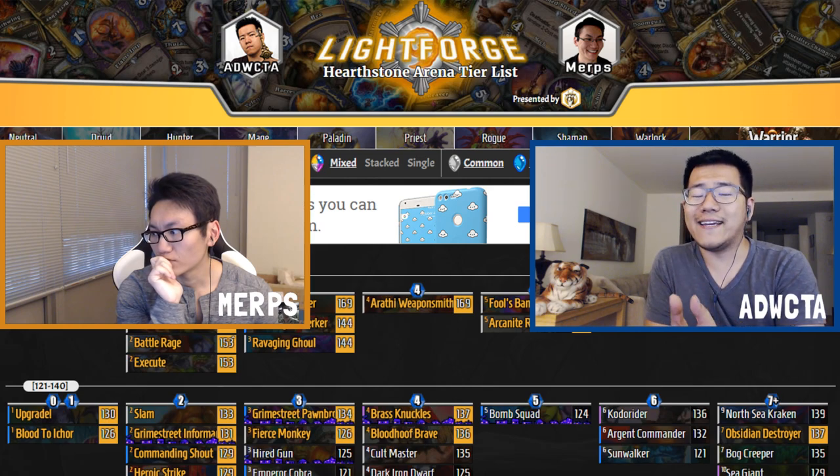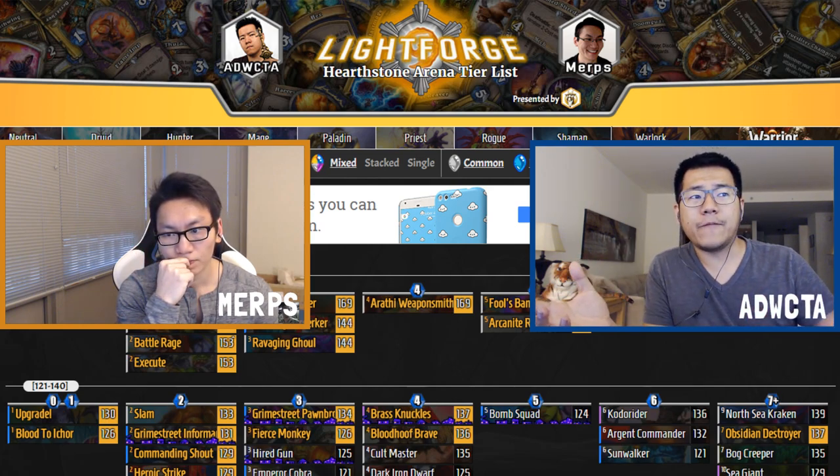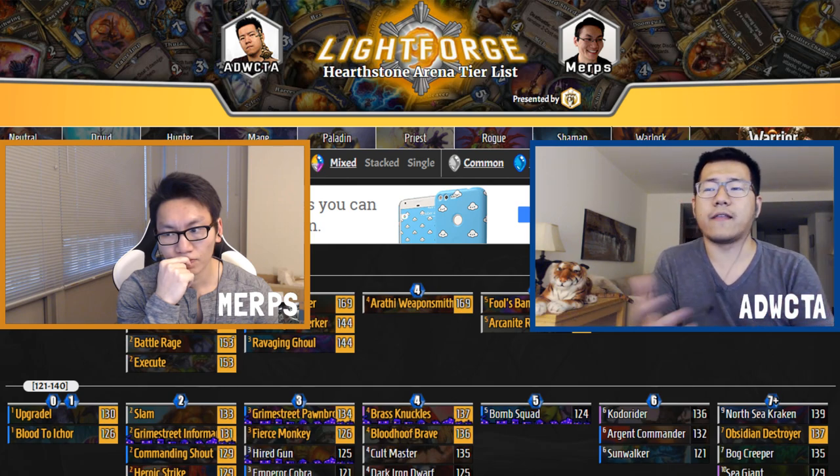So in case you were gone for a month, that's the 7.1 meta. The spell increase and the lack of 2-drops created the threat and response meta we're talking about.